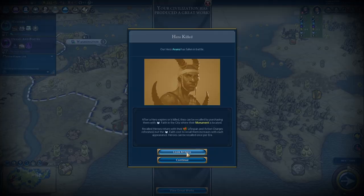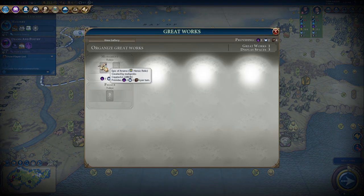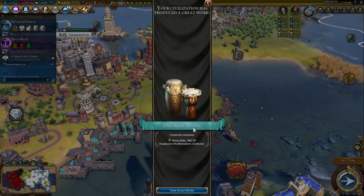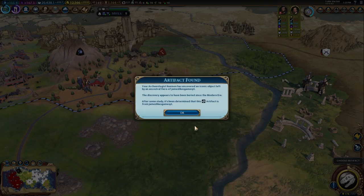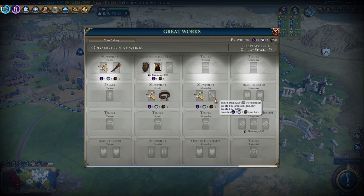When they die, a few things happen. First, they'll drop a heroic relic, which grants two culture, two faith, and six tourism at their monument. They also leave another heroic relic near the tile where they died, which can then be excavated by an archaeologist later on. You can also excavate opponent heroic relics as well, but you will be limited by the number of devoted monuments you have.